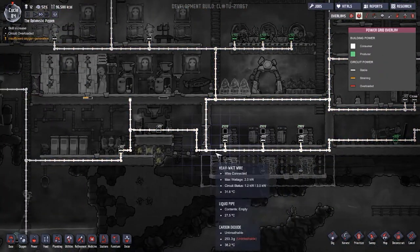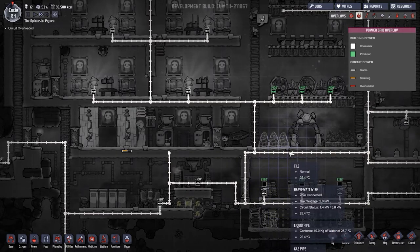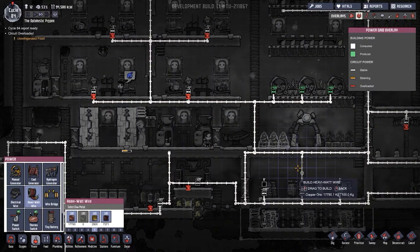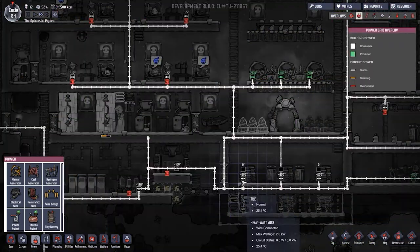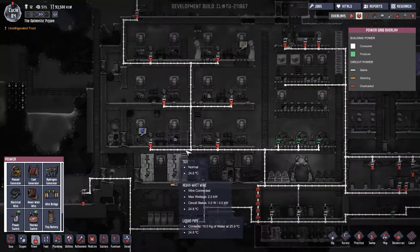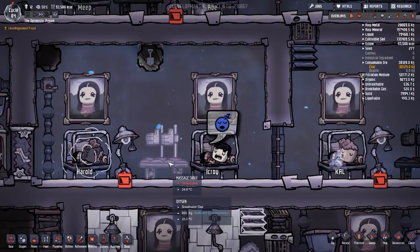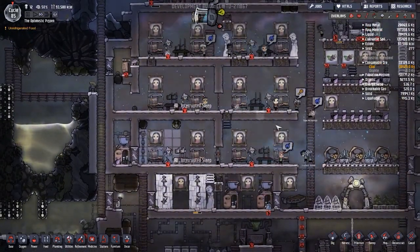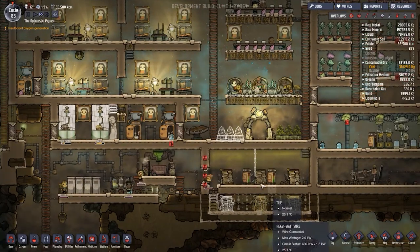Looking at all these power consumption readouts - this is too much. We're going to have to figure out how to separate everything down. Maybe removing this power line and sending it straight up, with a battery in between. Let's get the heavy watt power wire going and pull this straight up. Another night has happened. Let me lay those wires and then I can destroy the old ones. Icroy is getting stressed - and Harold is sleeping awkwardly.